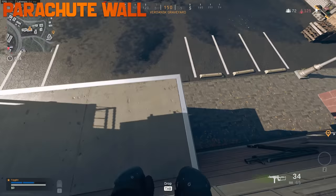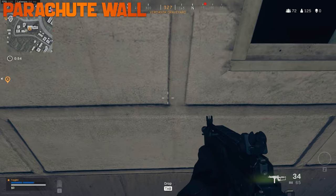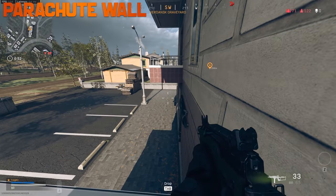You cannot pull your parachute if you're gliding down a wall with your face towards it — you have to face away from the wall in order to deploy it.